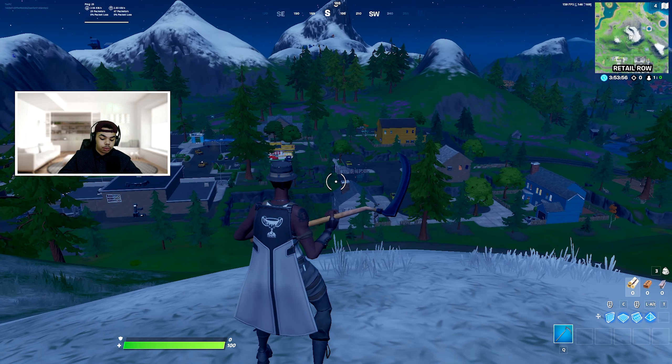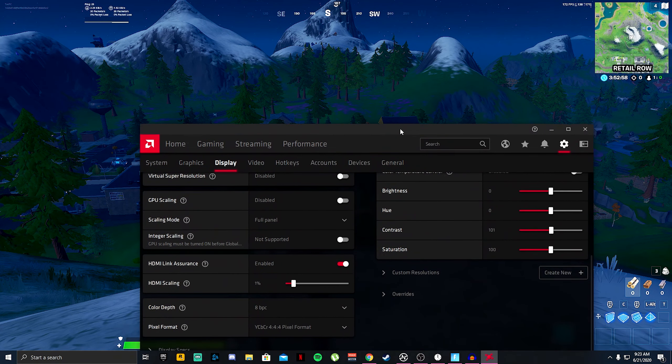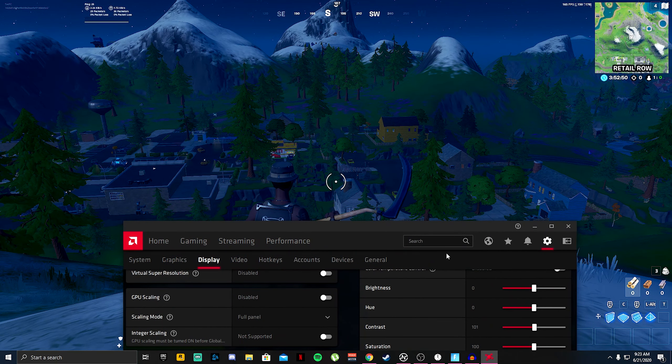Then go ahead and go to your Nvidia or AMD software. For Nvidia users, it'll be on the screen right now. For AMD, what you want to do is go ahead and go to saturation — same with Nvidia. Go to saturation and go ahead and turn this up. I like to personally turn it up to around 150.